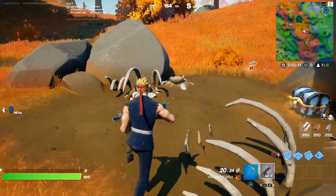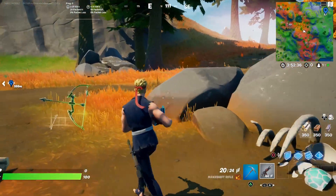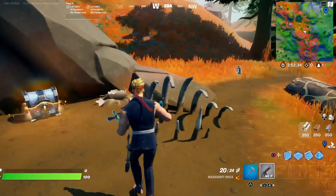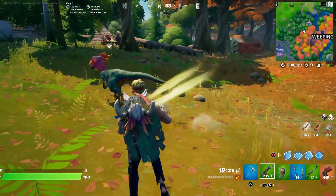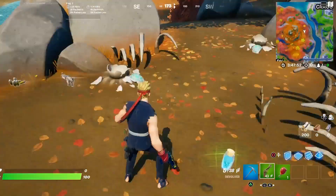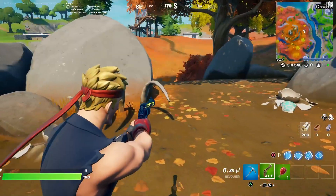Check this out as well — all the dinosaur eggs have hatched, and there are now raptors roaming the island. That is wicked. There's more eggs hatched over here. I think they're all hatched.